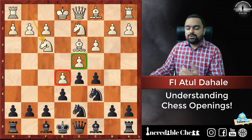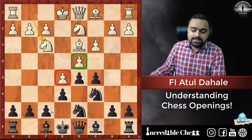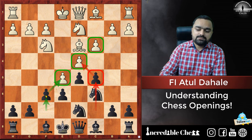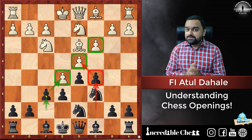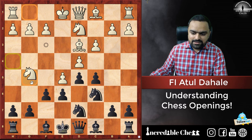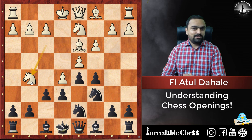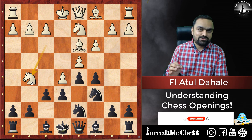White plays Knight F3. Now, since the C5 pawn is well protected, we look at what happens if we play F6, which is a natural move. We want to capture on D4 and E5 to break the center. But sometimes the opponent can play a dashing-looking move — Knight G5. This is also our topic of discussion today: what if your opponent tries to trick you? I'll show you how you can trick them back.